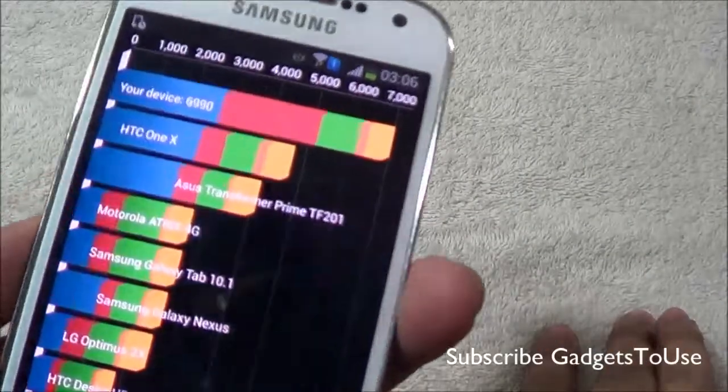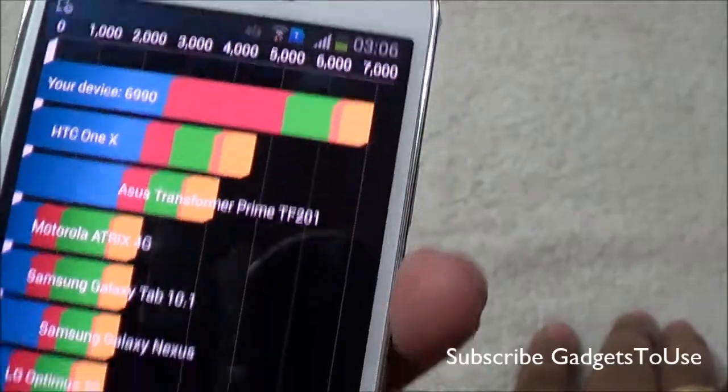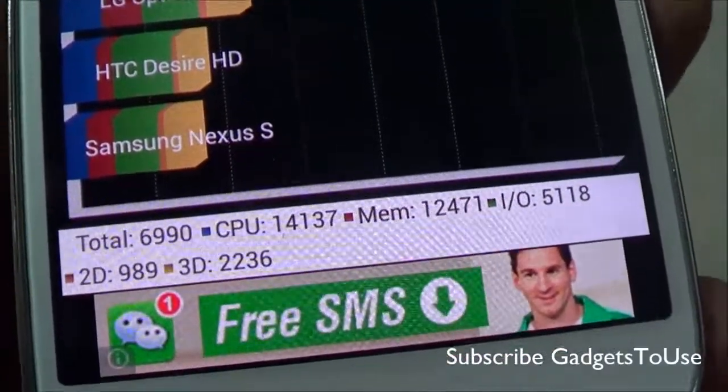On Quadrant, this device has scored pretty good with a score of 6990 as you can see. This is how the detail score looks like for the CPU, memory, input operations, 2D, and 3D.